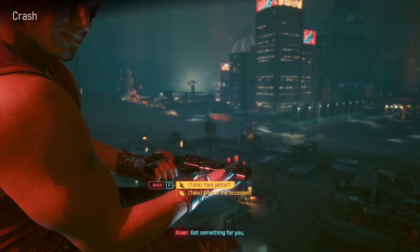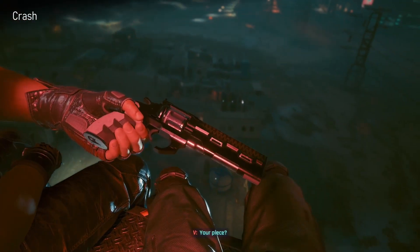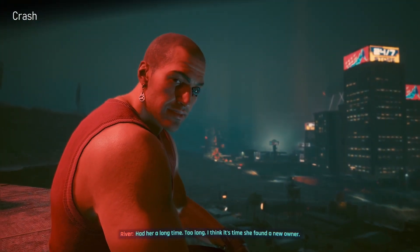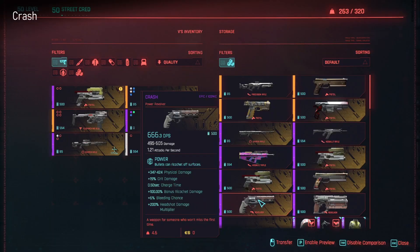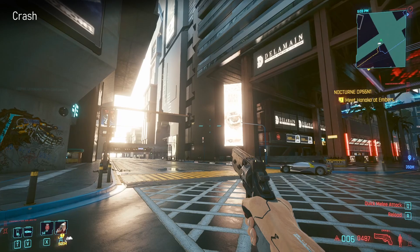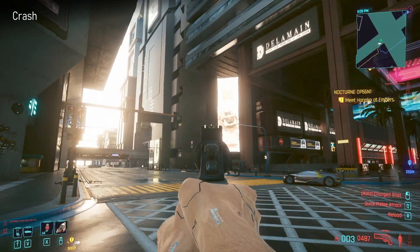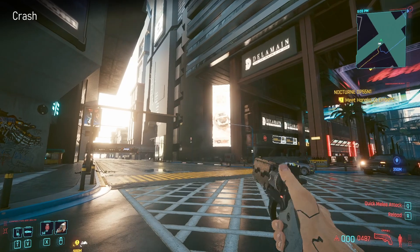Next one is River's gun - Crash. He has no need for it anymore so he hands it over to you. This is on the quest Chasing the River. Very much like Kerry's revolver - same kind of deal, hefty, kicks like a mule. Doesn't have to reload as many times as Comrade's Hammer - honestly I know which one I would go for.